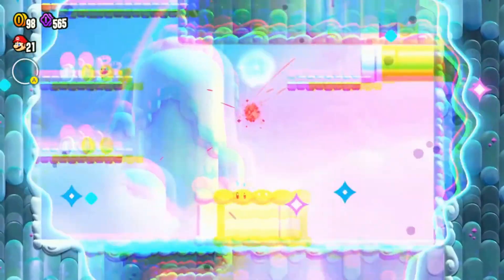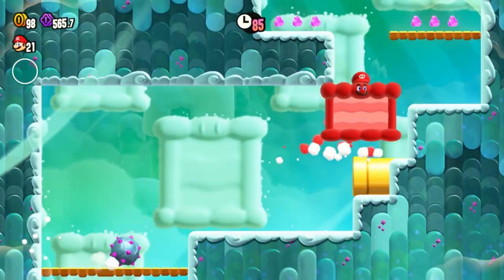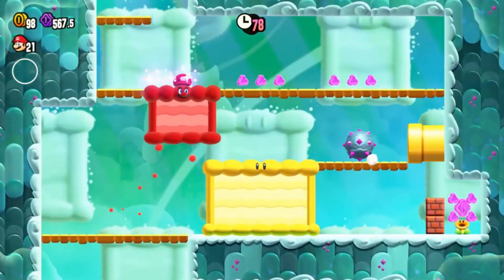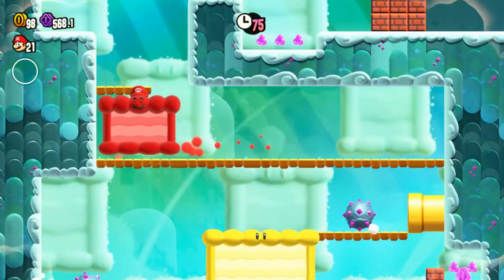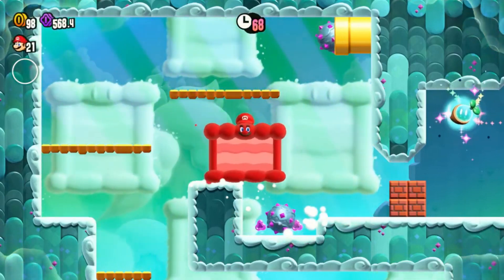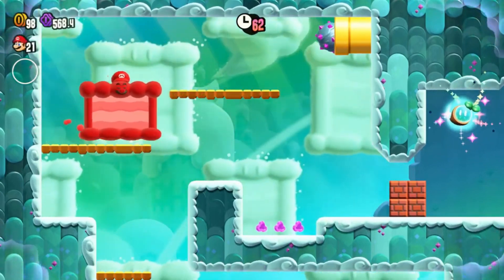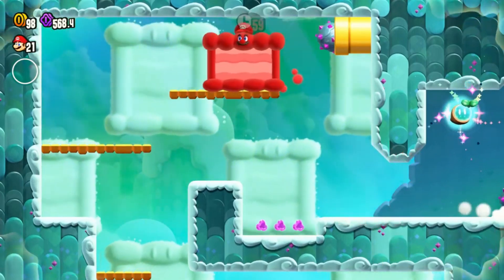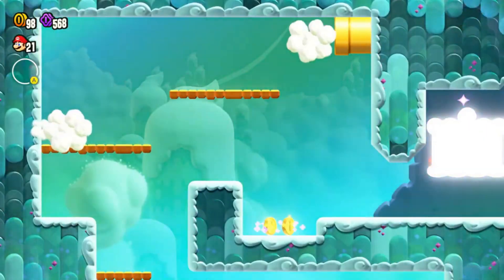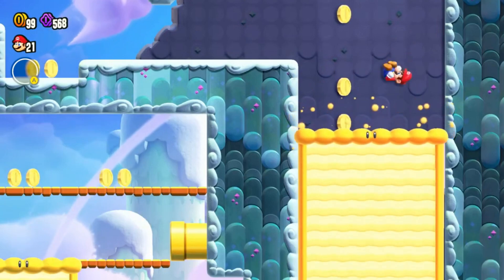There we go — we got a Wonder Flower! What? We're a Fluff Fluff? Oh, we can't get hurt? That's cool, that's wicked, I like that. This is awesome! There we go, we got it — we got the Wonder Flower. Alright, let's see what we got. Let's go, boom — we got the Wonder Seed!